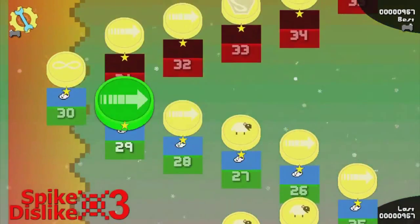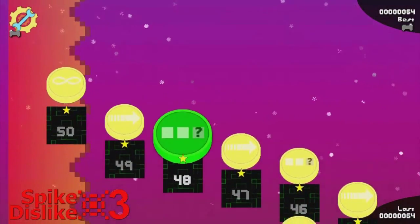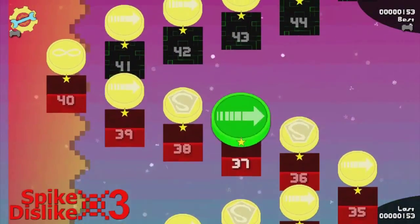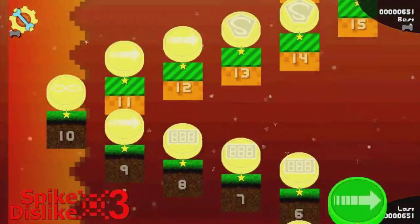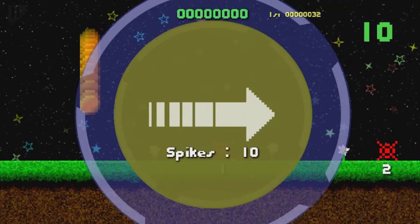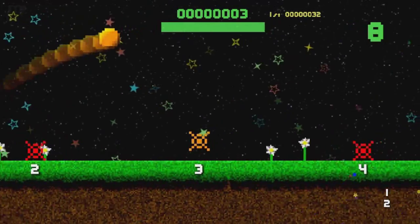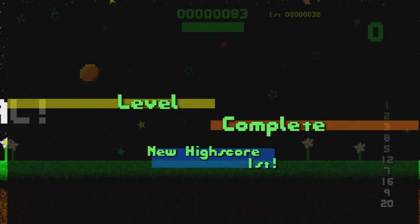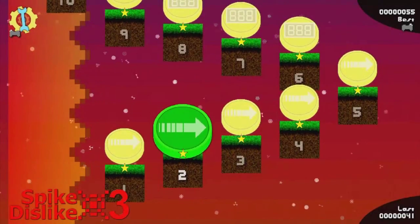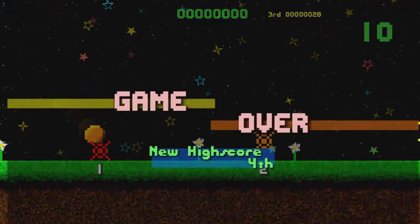I've been trying it out. As you can see, it's now level based — you have 50 levels or stages with 5 themes. Spikes 10 means you have to move the ball over 10 spikes without touching them. The more speed and flow you get in your movement, the more points you get.